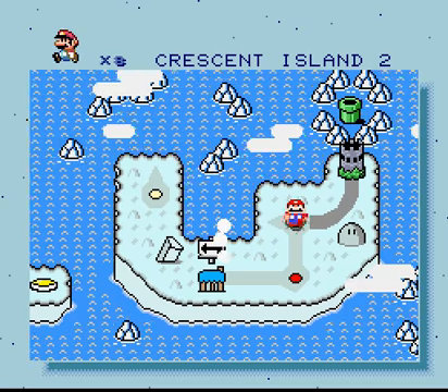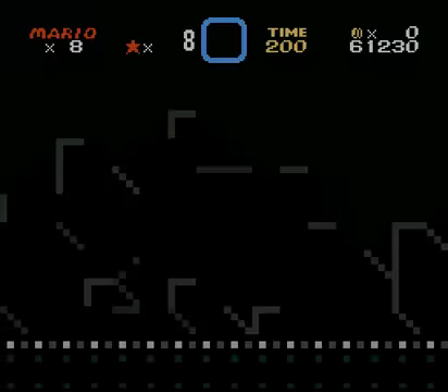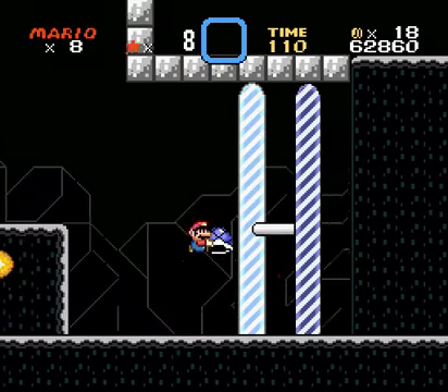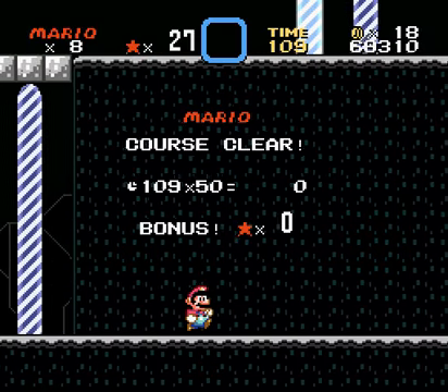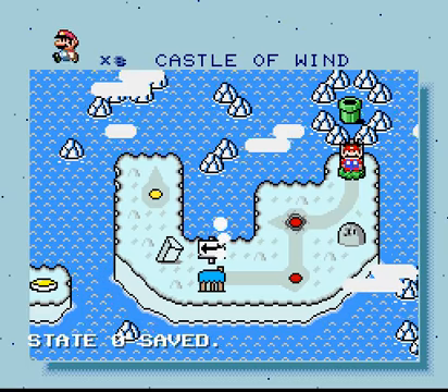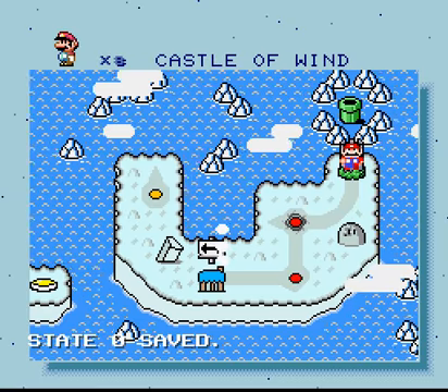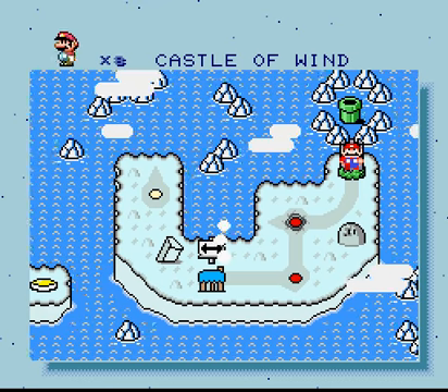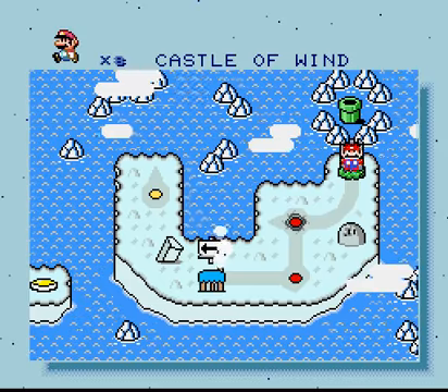Let's find the secret exit of this one. That was an easy one — you just have to play the level again and go through this exit right here. I think the one I went through was the secret one; I'm not sure, but it doesn't matter. Next time we go to Castle of Wind — until then, see you later!